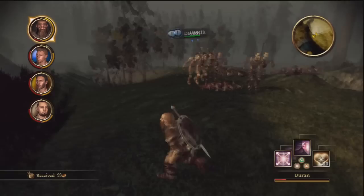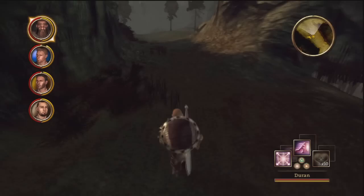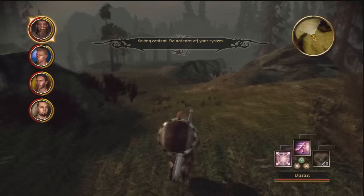That battle right there, I was kind of worried about it — as you see, it was in good cause. Let's give it some time for our health to recover. Missionary Rigby's encampment is right up here. I'm going to save because I'm a little more worried about this battle than the previous one.